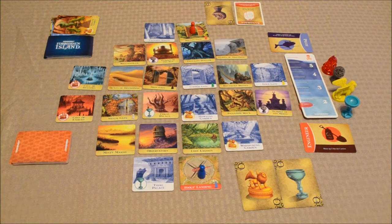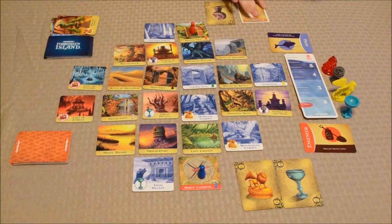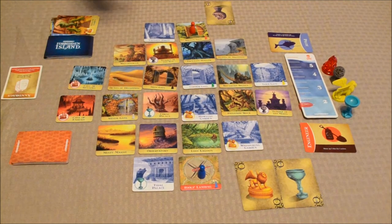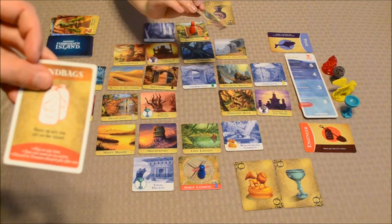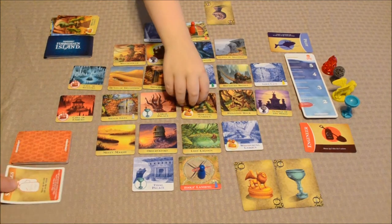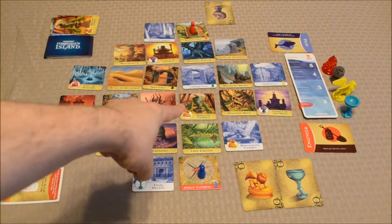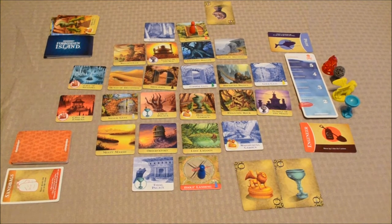So with that said, do you want to go first? The other player uses Sandbags. The Sandbags card basically says shore up any one tile on the island — play at any time, does not count as an action. So he goes ahead and puts that there, switching Howling Gardens over from the flood side to the dry side.